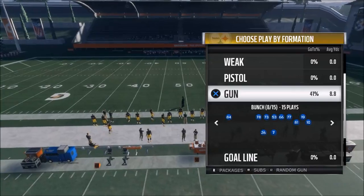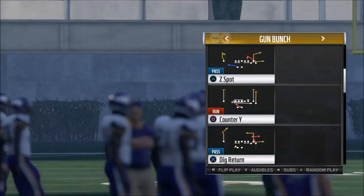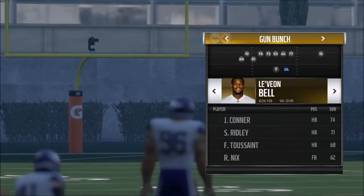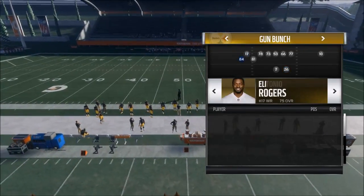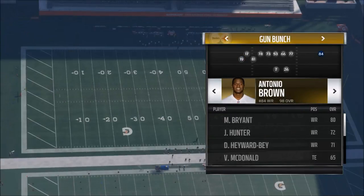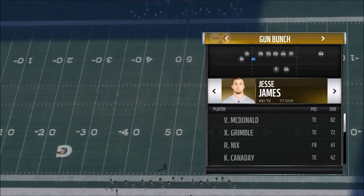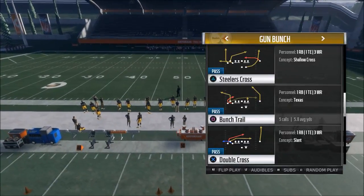Once you've settled on those two things, you have to ask yourself what you're going to do as far as personnel. I want to find a team — and you can do this a lot better in Madden Ultimate Team — but I want a running back that can catch the ball out of the backfield and make some people miss. I want a slot receiver with good catching in traffic and good route running. I want one absolute stud catching-in-traffic receiver, one receiver that is a big play threat who can go up and get it, and a tight end who is a fast, quick, catching-in-traffic style of tight end.